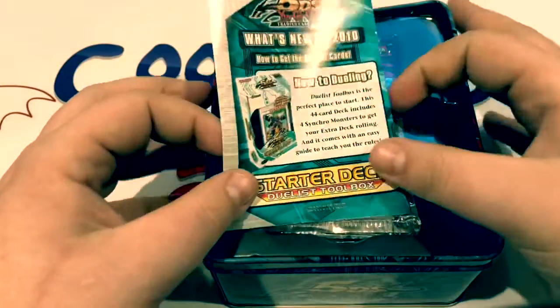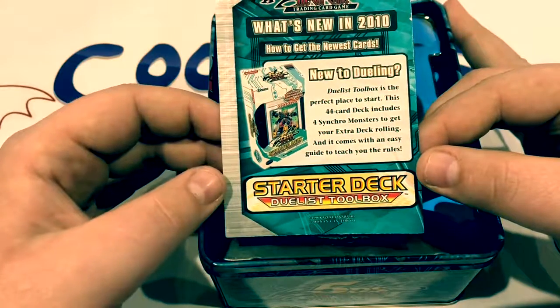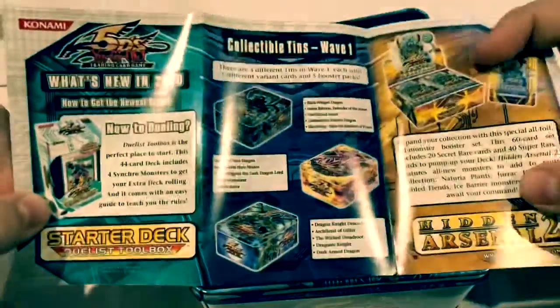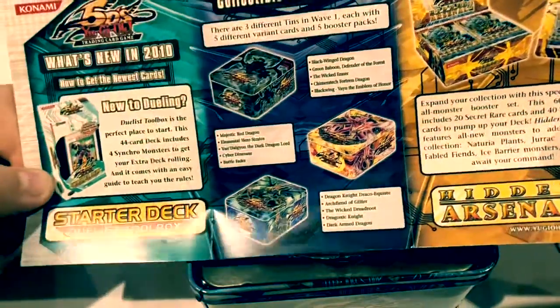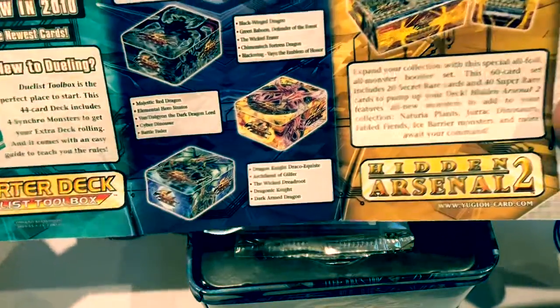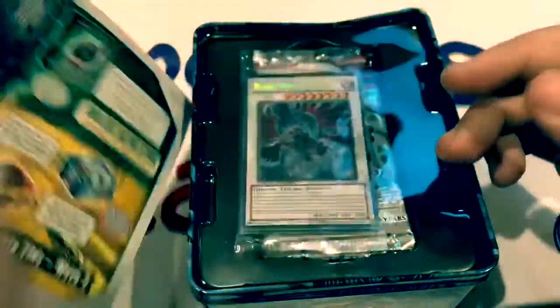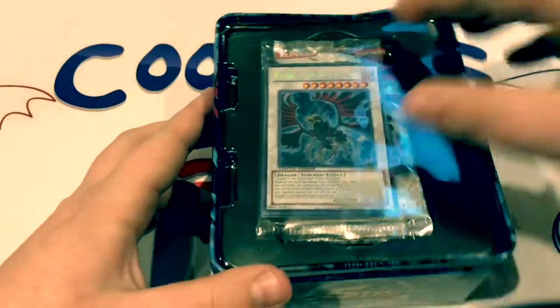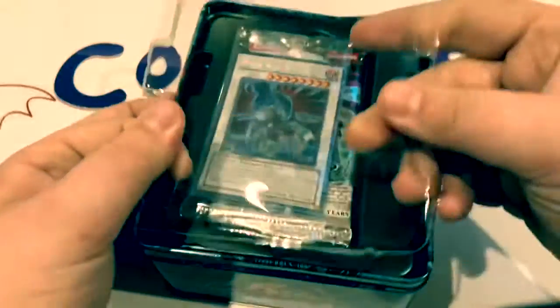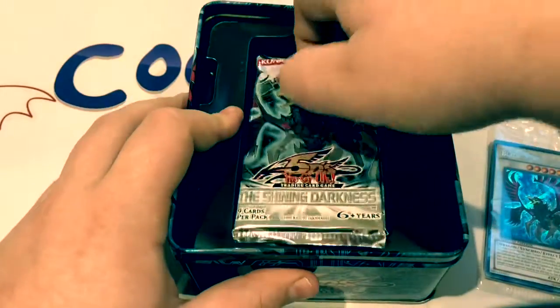So what is new in 2010? We have the Duelist Toolbox — a perfect place to start a 44-card deck including four Synchro monsters. We've got the Collectible Tins Wave 1, so you also had the option to get Majestic Archfiend Dragon, Dragon Knight Draco-Equiste. We also had Hidden Arsenal 2, Duelist Revolution, and Legendary Collection. Let's get into these packs — we'll start with our promo pack and then move on to the boosters.